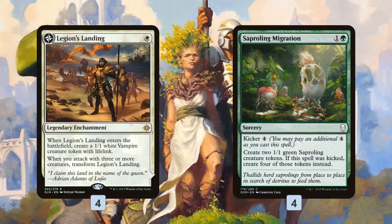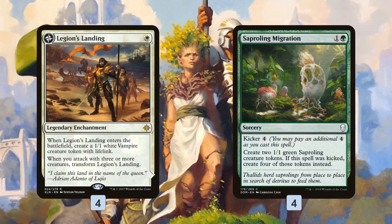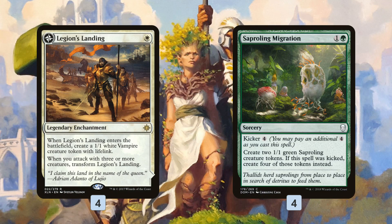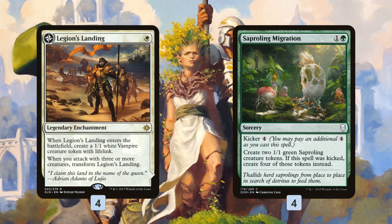Our Token Producers — when it comes to just making tokens, we have a lot of the best options in the standard format. We start off on turn one with Legion's Landing, which gives us a 1/1 lifelinking vampire. Our deck makes a lot of creatures and goes really wide, so as early as turn three we can flip it, ramp by getting another land, and have Adanto making a token every single turn in the late game. Saproling Migration is fine on turn two for some explosive draws, putting two bodies on the battlefield, and it's more relevant in the late game — if we peel it in topdeck mode, we can make four tokens instead of two with the kicker.